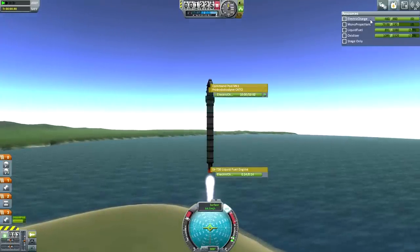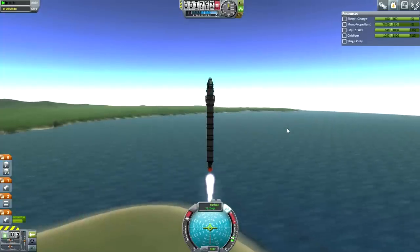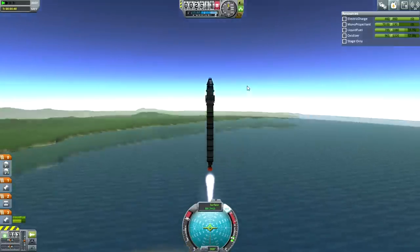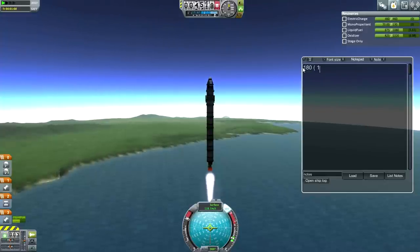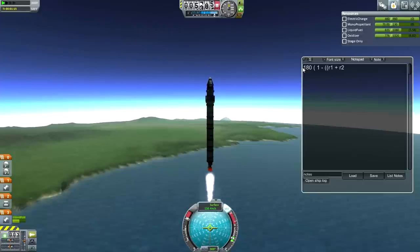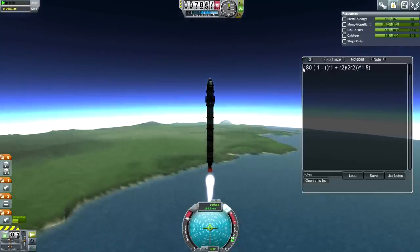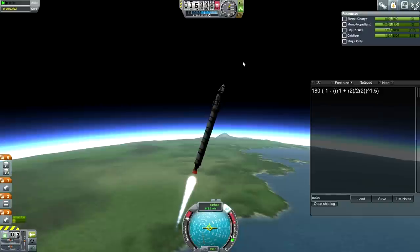This mission — I'm going to bring this back down once the electric charge gets to about 100. So even if we can't rescue Lemdorf, I want to bring the craft back instead of leaving it to die in orbit. Let's bring the notes up and write out the equation so we remember. So it's: phase angle = 180 × (1 − ((R1 + R2) / (2 × R2))^1.5). R2 is always your target. Stability assist is doing its thing, much better than with the Sputnik.